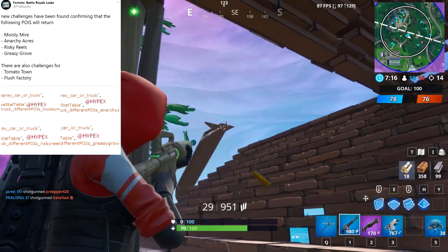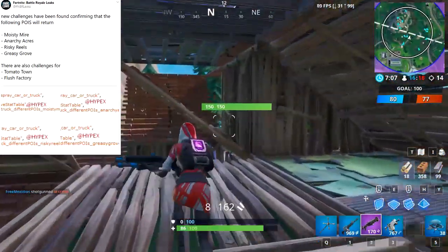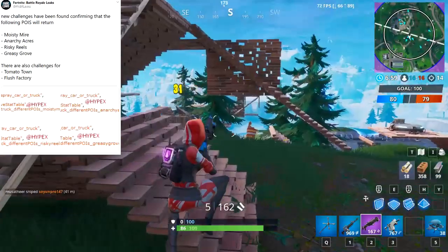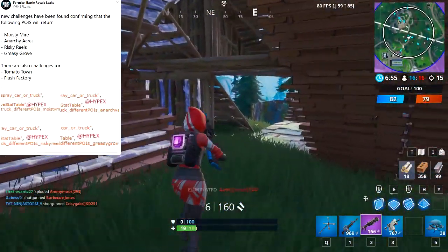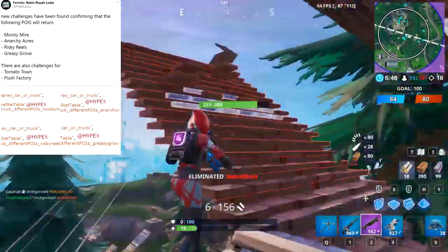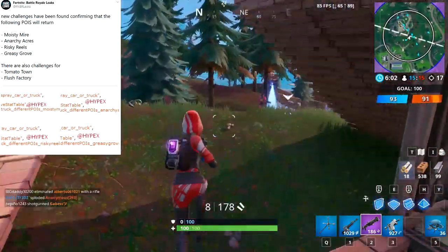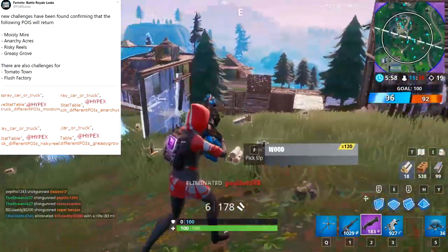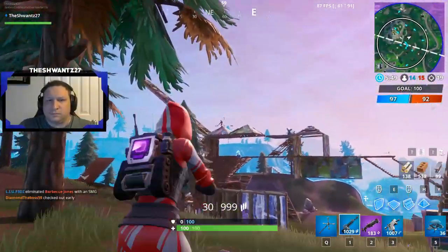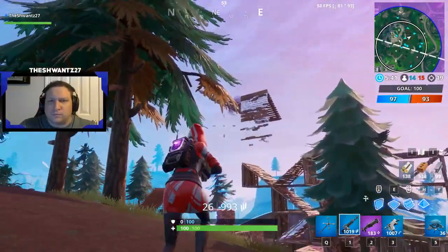Leaked challenges also confirm several former points of interest returning at some point this season via the Rift Zone mechanic. These include Moisty Mire, Anarchy Acres, Risky Reels, Greasy Grove — which may finally thaw out — Tomato Town before it got culty, and Flush Factory. It'll be cool to see places that haven't been in the game for over a year, but it's August, Epic — time to get rid of the snowy biome because it's just full of bad locations.